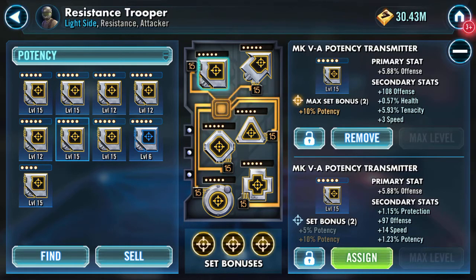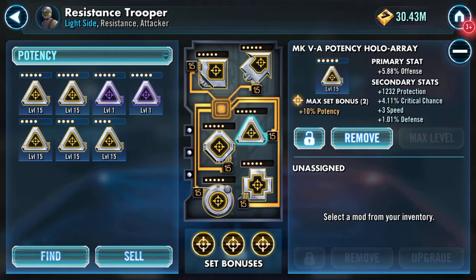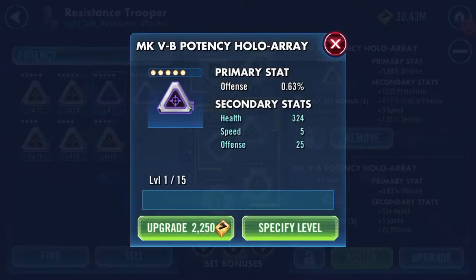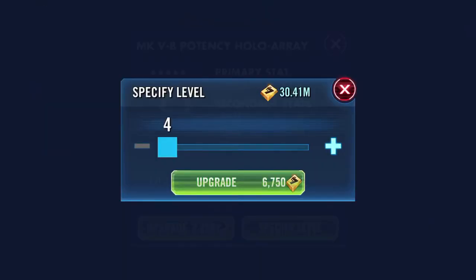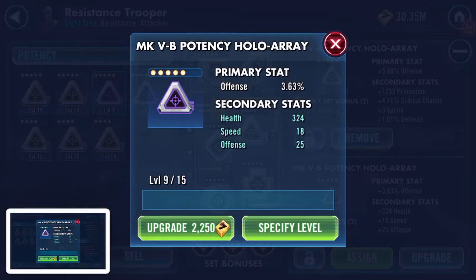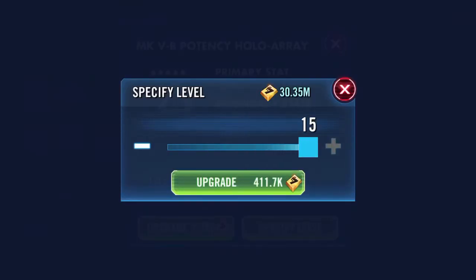That one — I am tempted to switch over. I can ponder. I believe I've got two here, so I've got a health primary and an offense primary. I already have an offense primary on there as you can see. Four percent crit chance — this one's purple, let's see what it does.